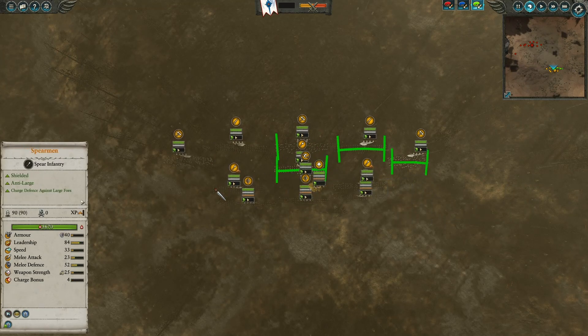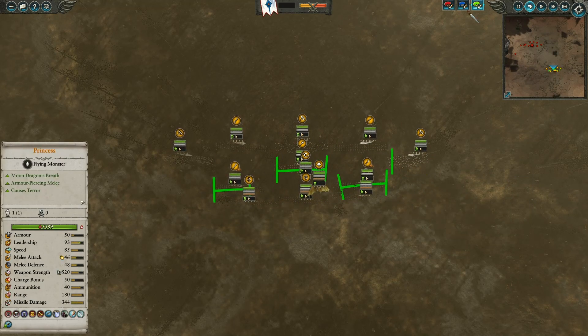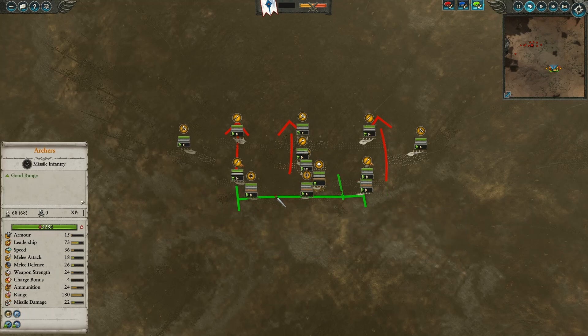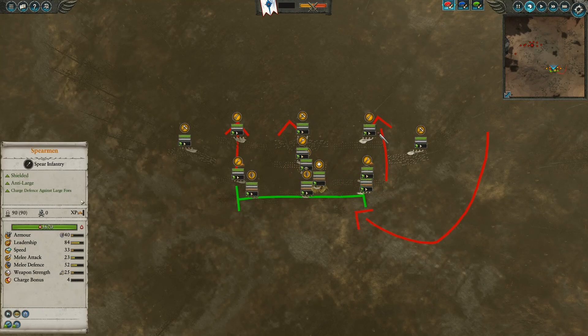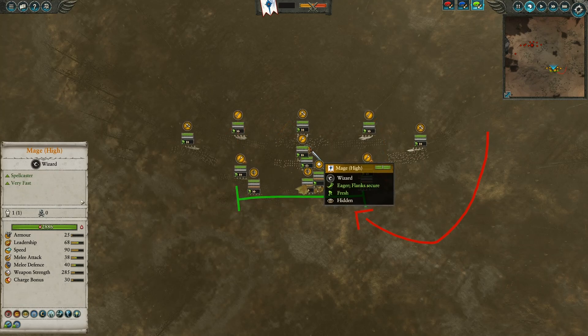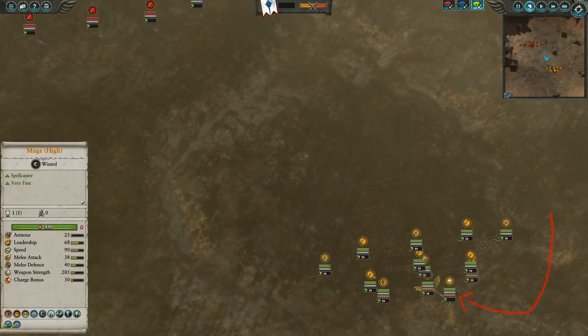Then we have a unit of Phoenix Guard right behind them, alongside Spearmen on either flank. These guys are able to provide anti-large support up front if necessary, or pull back and protect the three archers if anything comes in from the sides or rear. And finally, we have a Mage of High Magic atop a horse, providing magical support.